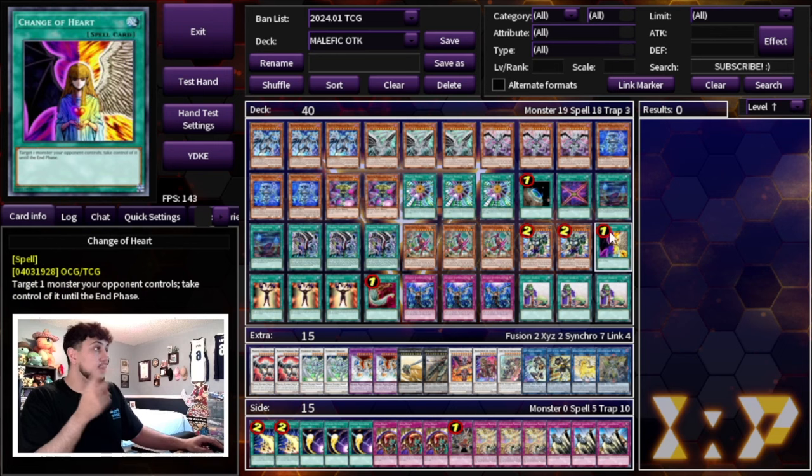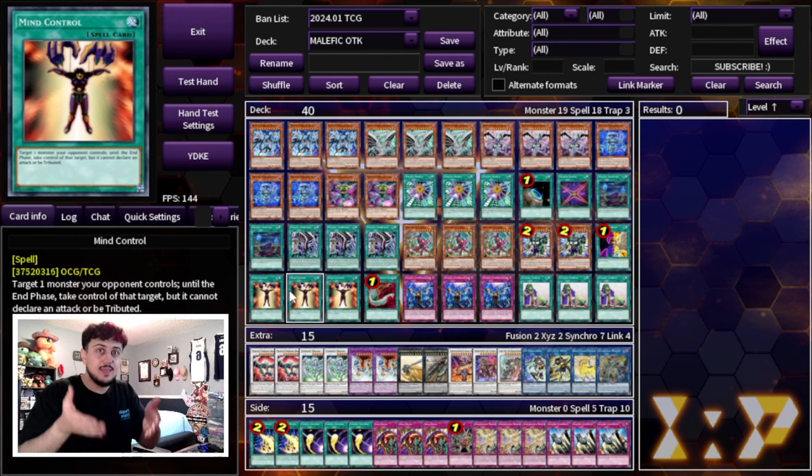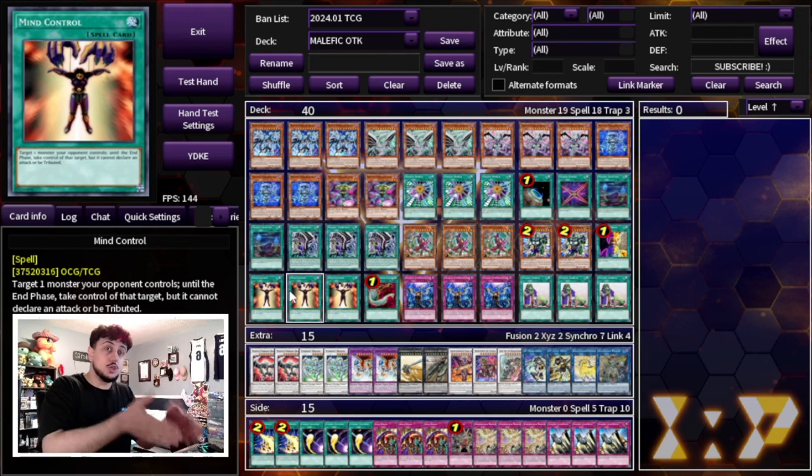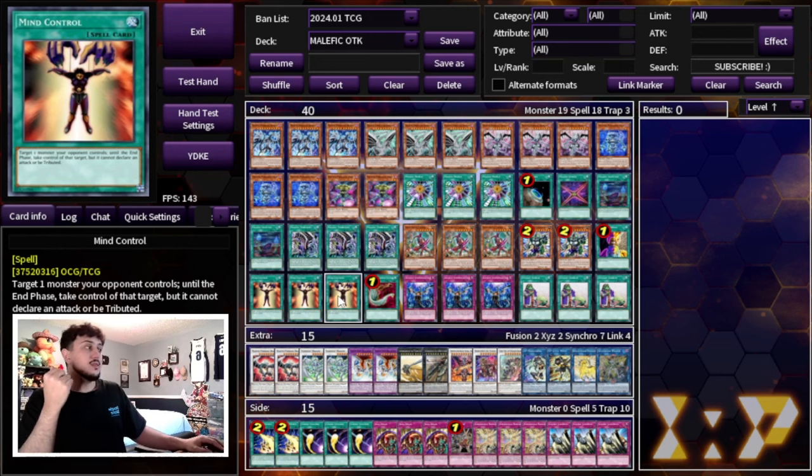We're also playing one Change of Heart and three Mind Control. Mind Control coming back to three is absolutely insane. We can start all our turns by activating Mind Control and Change of Heart. If our opponent has negates, they have to use them on these cards, meaning all our Malefic cards go through. If they don't, we take their monsters, link them away to break their board, add a monster to our board, then slap all the Malefic monsters down and push for damage.